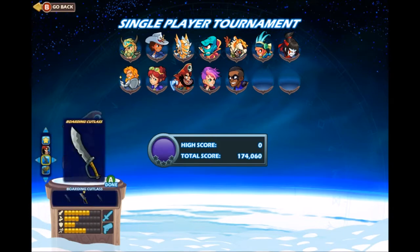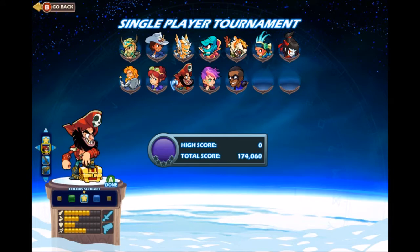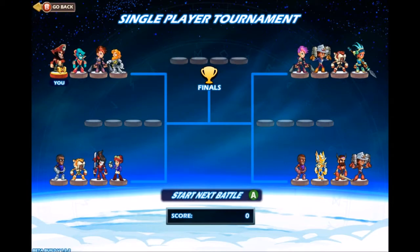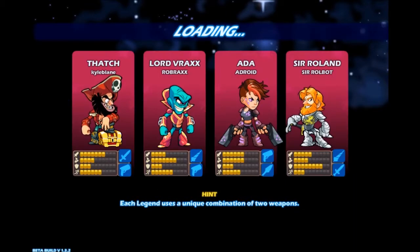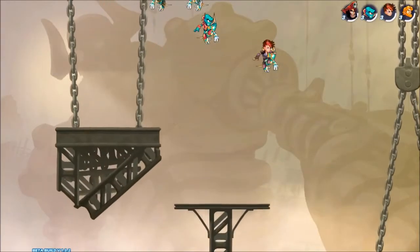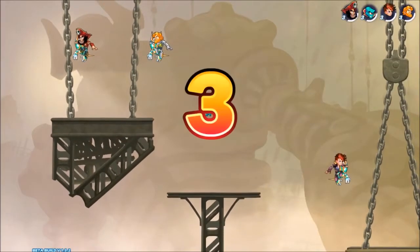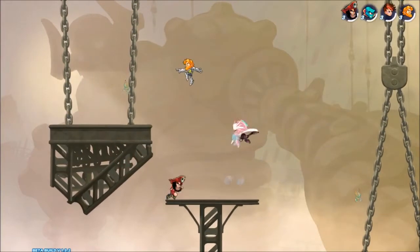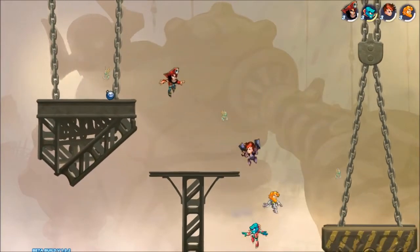I'm going to go with the pirate dude because pirates are cool. Each one of them has unique weapons and you can get different color schemes - I'm going with red. Basically you end up in a four-player free-for-all, and you can see there are different stats for each character.